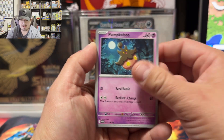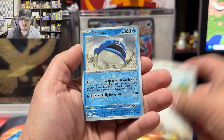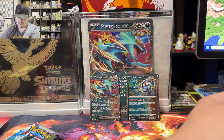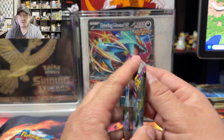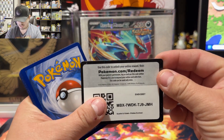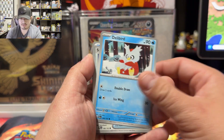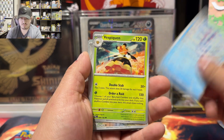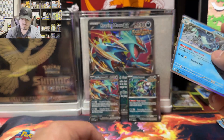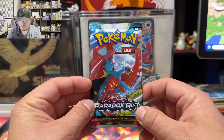We have a Fighting Energy. Paldea Evolved — what are we gonna pull? It is very likely we can pull the Charizard, I'm just saying it can happen. We have a code card, grass energy, Marill, Mankey, Mankey, Jigglypuff, Super Rod, Toxicroak, Azumarill, Vespiquen, Rookidee, Girafarig, and a rare holographic card.